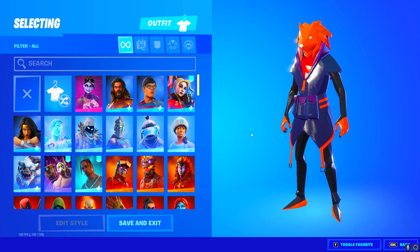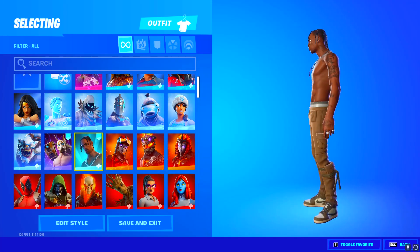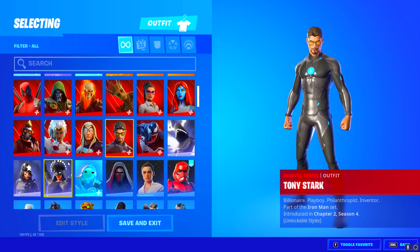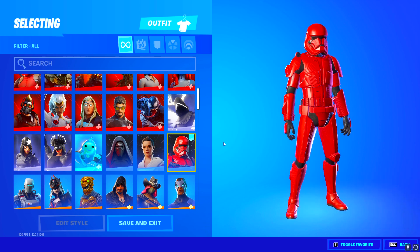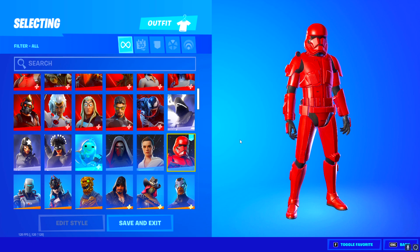Now on to the part you guys have been waiting for — the skins. Like I said, he told me he has a few secret skins so we should be seeing some new skins here. Starting off, as we already knew, he has Travis Scott — such a clean skin from head to toe. He also has a bunch of Marvel series skins. Not only does my manager have the Star Wars pickaxes, he also has the Star Wars skins: Kylo Ren, Rey, and the Sith Trooper. In my opinion the Sith Trooper is the best — it's literally a red Stormtrooper.